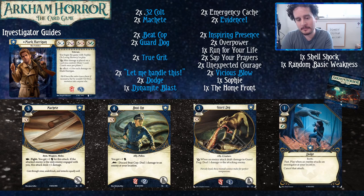Beat Cop and Guard Dog are both very useful — you want cards that can take damage so you can draw more cards, and these cards do that. Guard Dog and Beat Cop are basically just doing their effect, but they also say 'draw a card once per phase.' They're very strong with Mark. And with Beat Cop in particular, you don't need to worry too much about losing that plus-one fight, because the difference between five and six actually isn't that big.